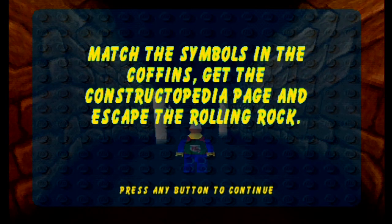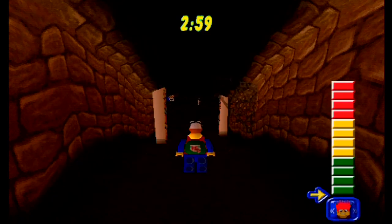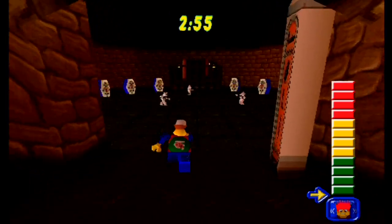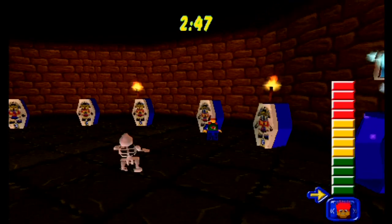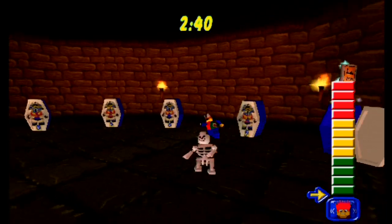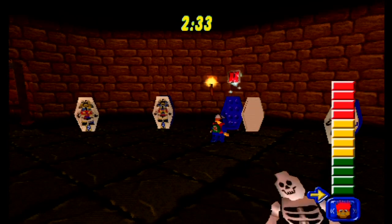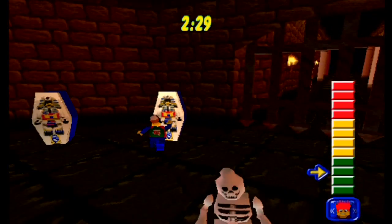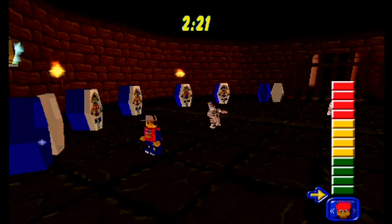The mummy's tomb mini-game: match the symbols in the coffins, get the construction page, and escape the roaming rock. Knocking on lids to open them - blue... green, they don't match, they disappear. Orange... red... red, that was fortunate - they match! I'll start from the end again. Yellow - I'll just keep knocking until we get pairs.